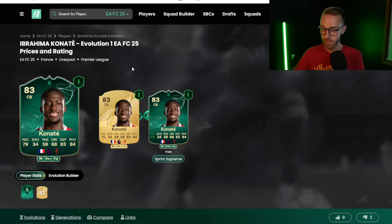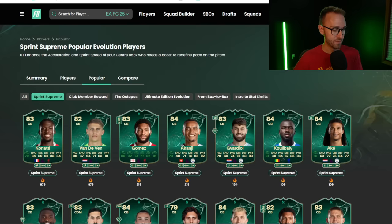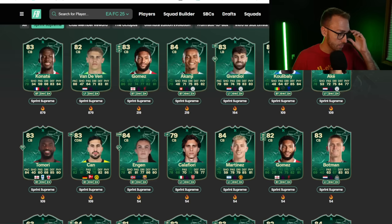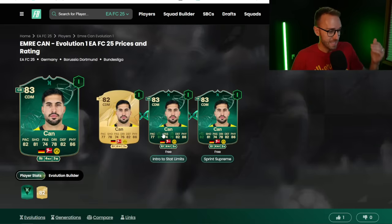Option two: get a completely new center back. Look at how cracked the Joe Gomez double or triple evolution is — juiced up to 86 pace with 82 defending and 81 physical. Or Emre Can: put him into the Intro to Stat Limits and then the Sprint Supreme, and he looks disgusting. He can also play center defensive mid — a really sick card.